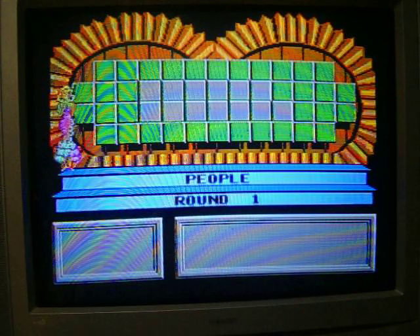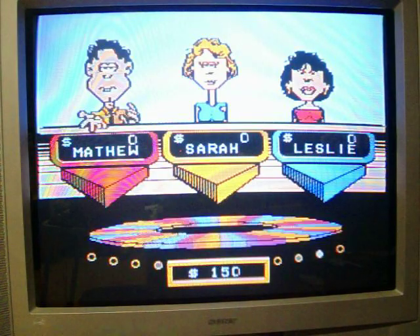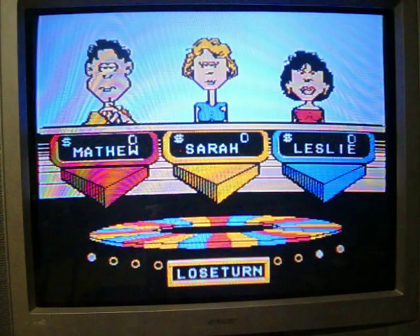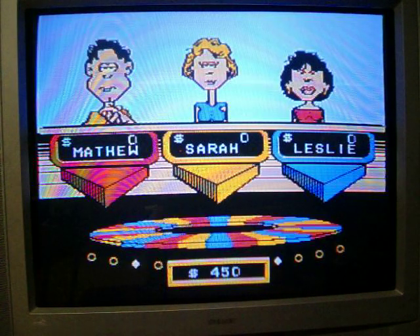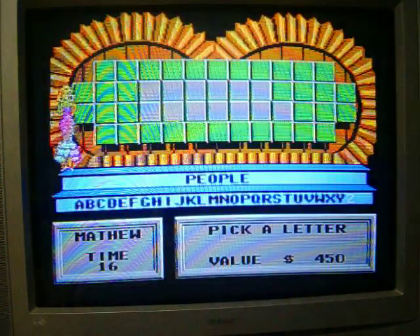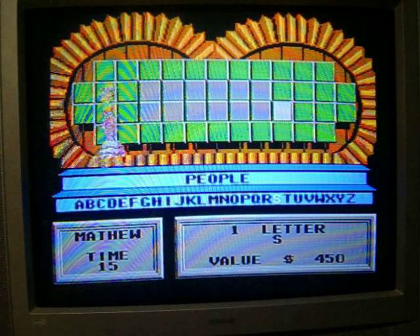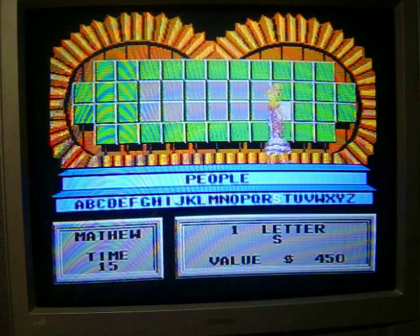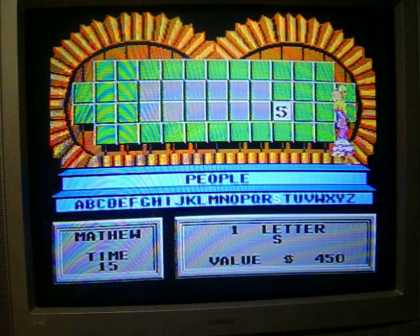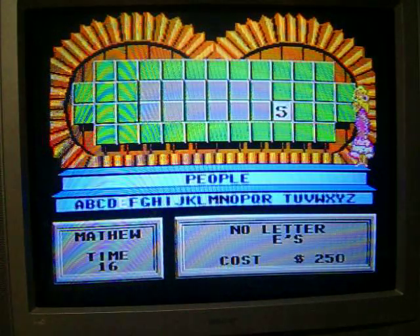Our category for round 1 is People. I'm the returning champion, so I get to start it. I spin $4.50 and call one S — right where I thought it was. Then I buy an E — oh no, wrong choice. No E.